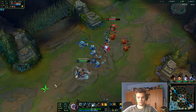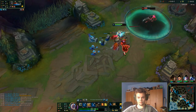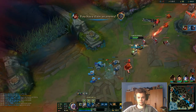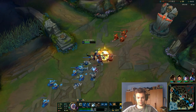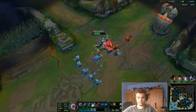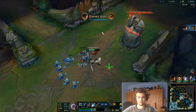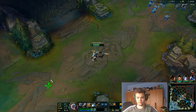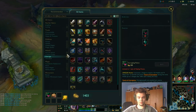I can just engage on her whenever I have my Q and get the kill. I'm going to get another kill here — that went well. I just waited because I wanted her to lose as much CS as possible, so that the wave crashes into her tower and she loses lots of CS. Now I'll be ahead with lots of CS and she's going to lose even a cannon.